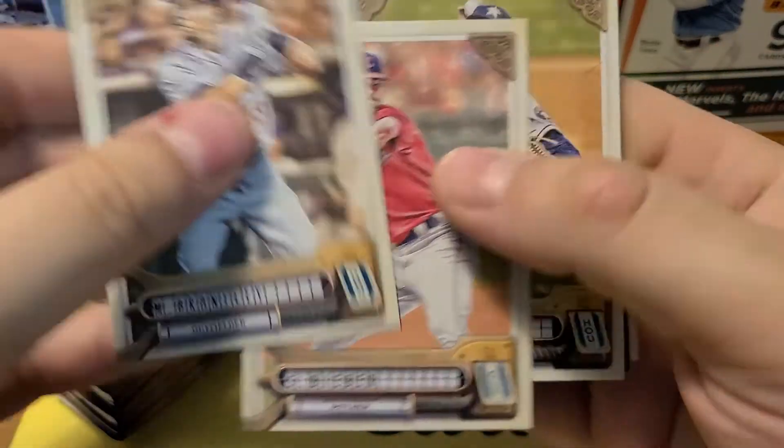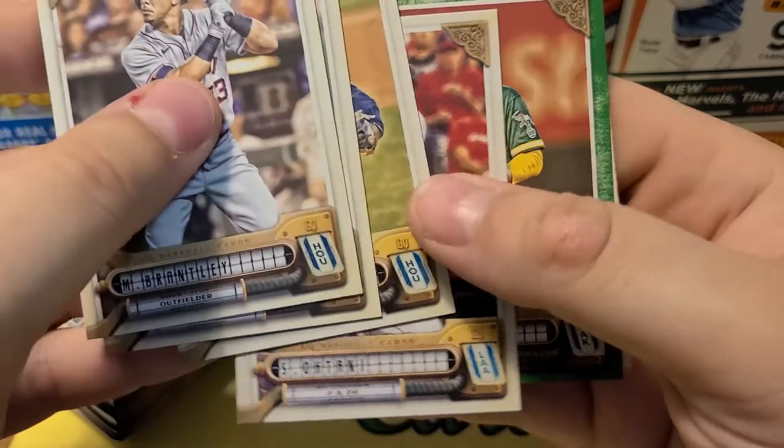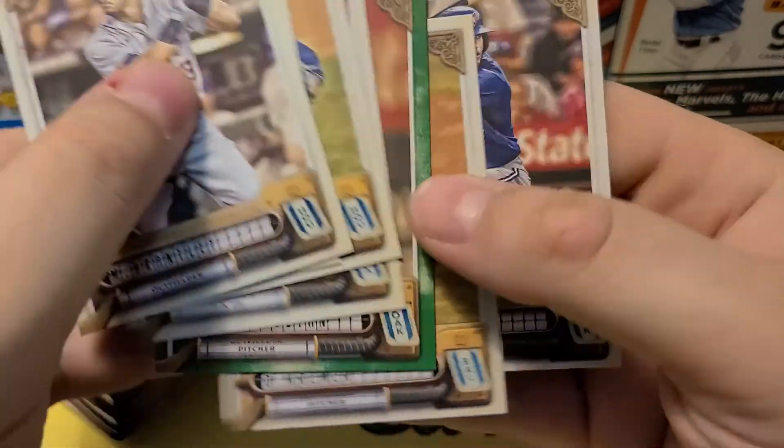We got Brantley, Bieber, Javier, Shohei, our green coming up, Capriillion, Cremor, and Espanol.